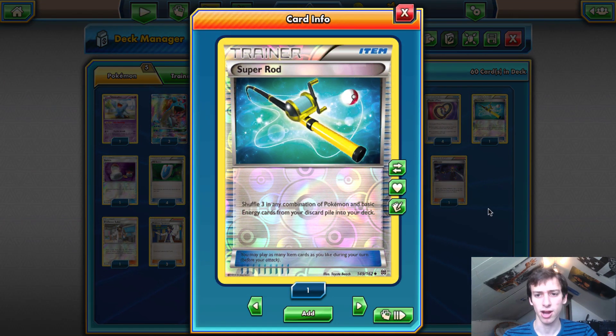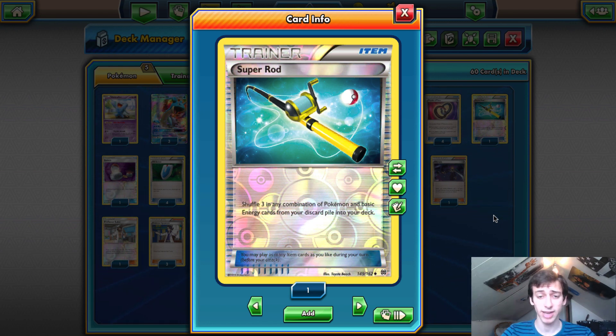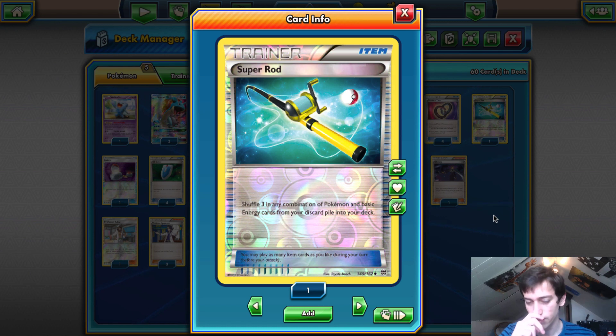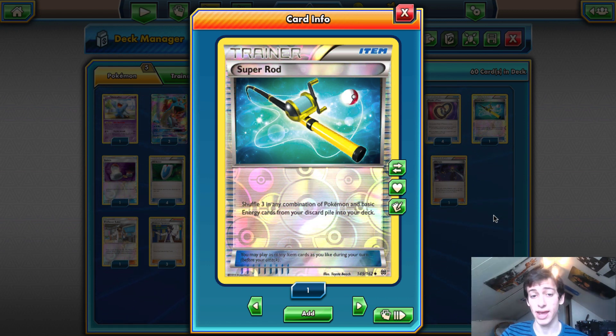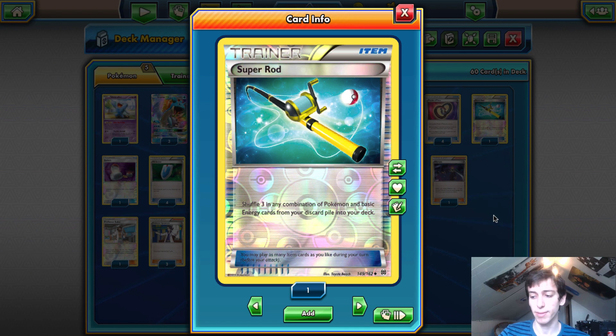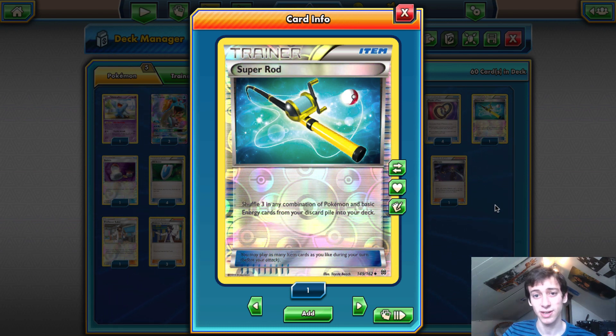We play one Super Rod, mostly to get energy back. If you ever have a bad Sycamore and discard three energy, you can just get those back because energy is how the deck functions — you need it to attach to Lapras so you can Collect. Super Rod also helps a lot in the mirror match, since the mirror comes down to who has more energy at the end. Super Rod was actually the winning card for me at Puerto Rico — I kept getting energy back and my opponent didn't.